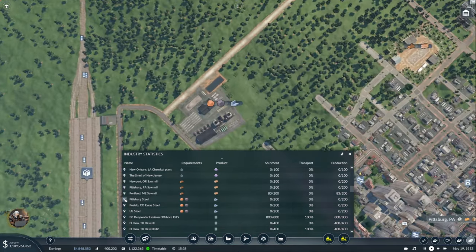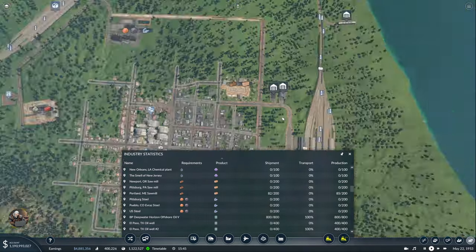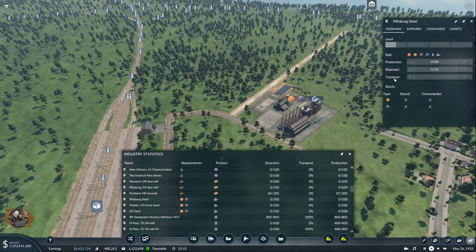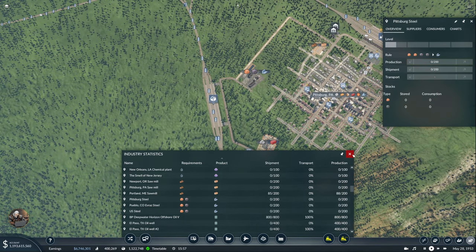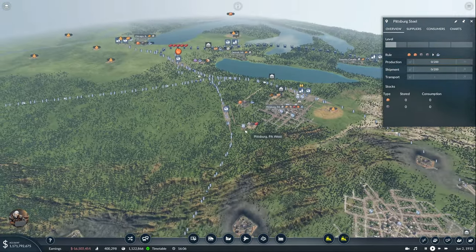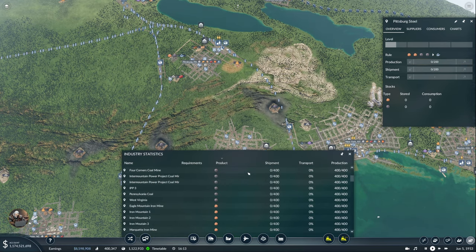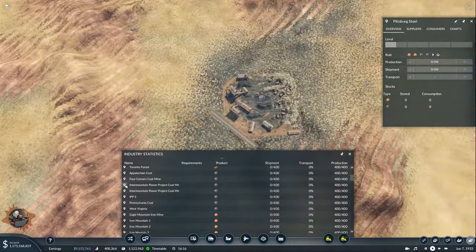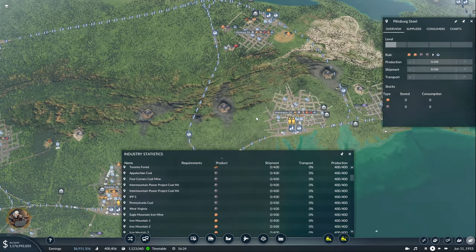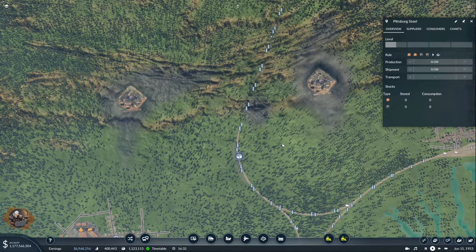There it is — Pittsburgh Steel. Here we need two iron ore and two coal to produce one steel. Super expensive production! We have three coal sources: Appalachian, IPP3, and Pennsylvania. I think I should use Appalachian and West Virginia together and set up the third one in the future. Let's start with the coal and then do the rest.